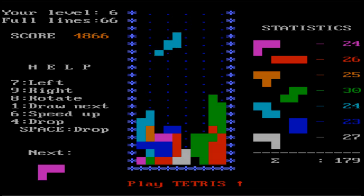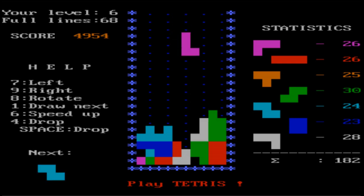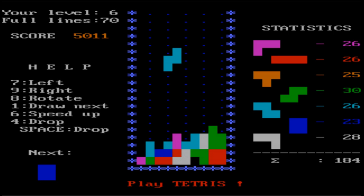I'm sure it deliberately does it, where it gives you pieces that you can't really use very well and causes you to make a mess on the screen. But those statistics on the right hand side are fairly even really, for a random number.